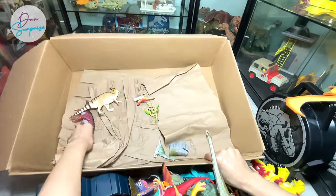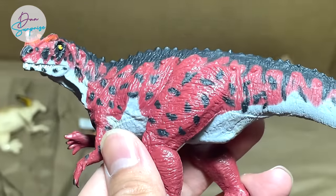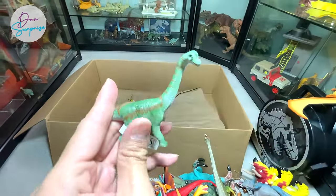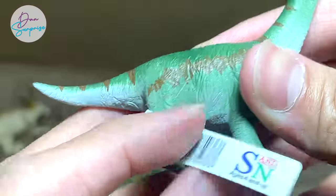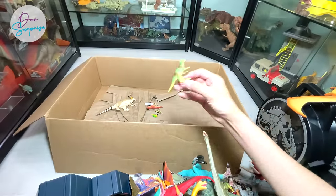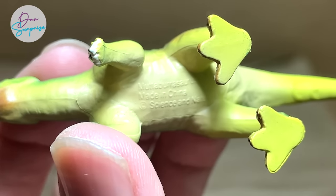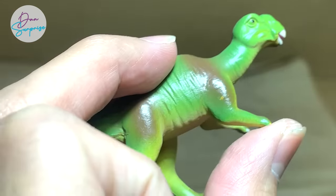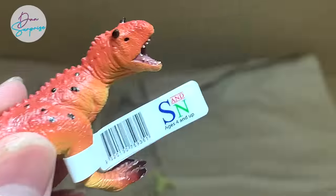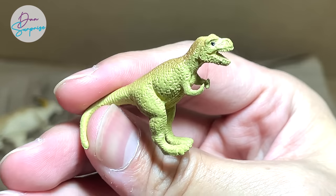A Carnotaurus from Tara by Battat as well. A Ceratosaurus - not the best looking. A Brachiosaurus finger puppet. A Science and Nature Brachiosaurus that looks really beautiful and well-detailed for such a minifigure. Also from Science and Nature, I have no idea what species this is - let's check - it's a Muttaburrasaurus. An Einiosaurus from Science and Nature as well, really beautiful.